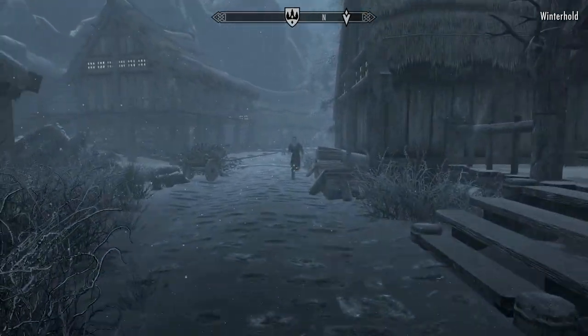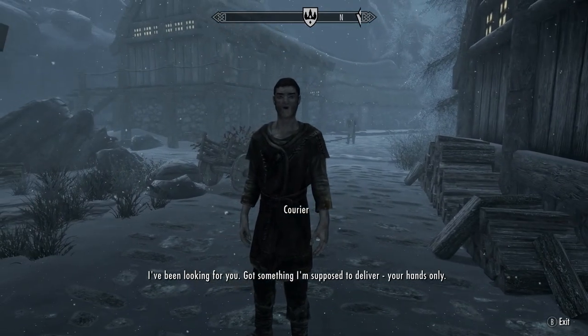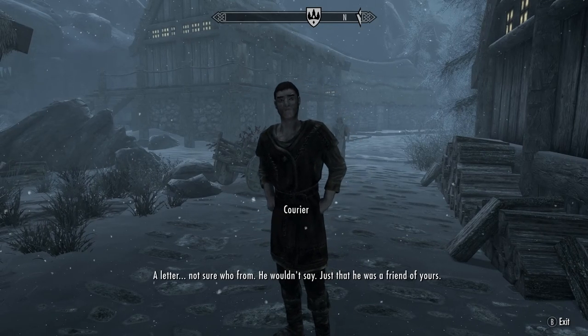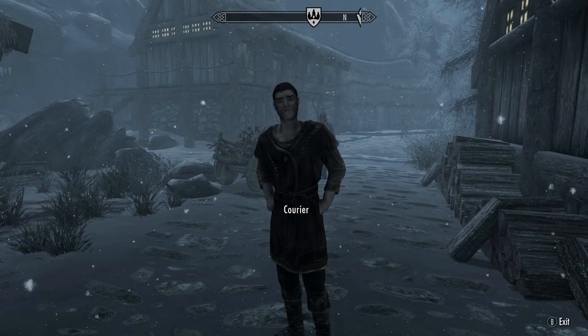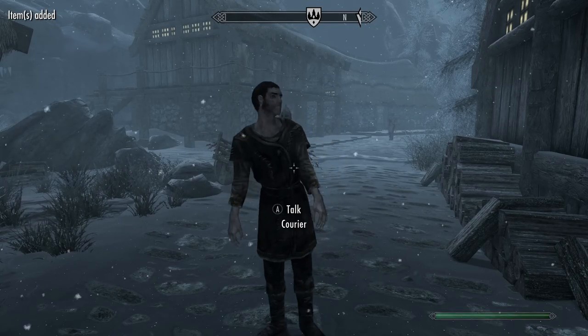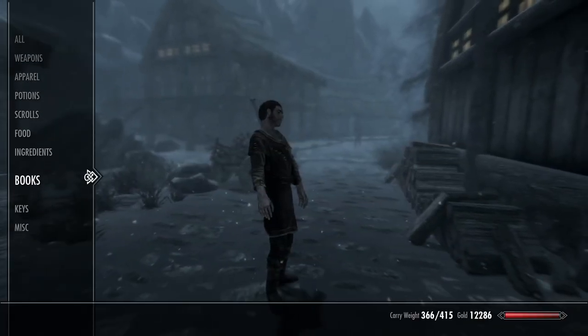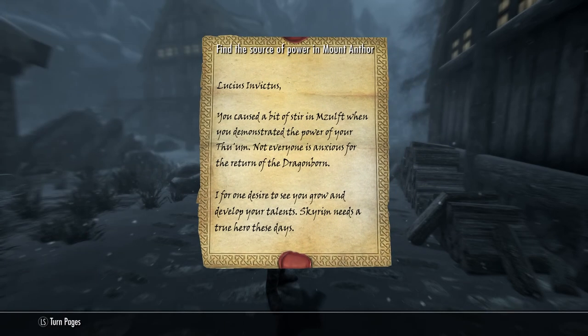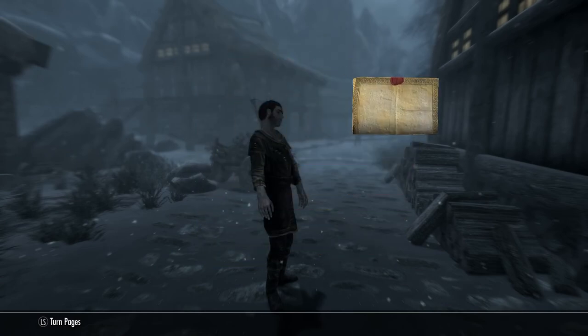After fast traveling, a courier approaches: 'I've been looking for you — got something I'm supposed to deliver to your hands only. A letter — not sure who from, he wouldn't say, just that he was a friend of yours.' A letter from a friend. It reads: 'Lucius Evictus, you caused quite a stir in Whiterun when you demonstrated the power of your Thu'um. Not everyone is anxious for the return of the Dragonborn. I desire to see you grow and develop your talents — Skyrim needs a true hero.' Why, thank you, mysterious friend.